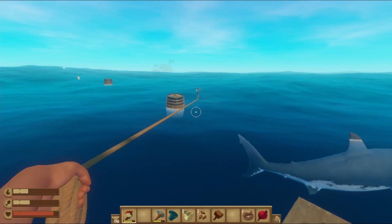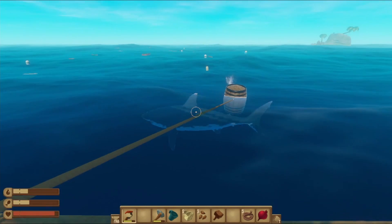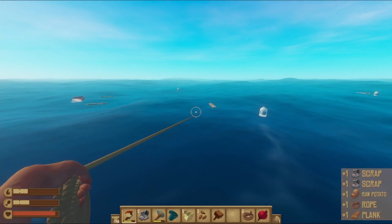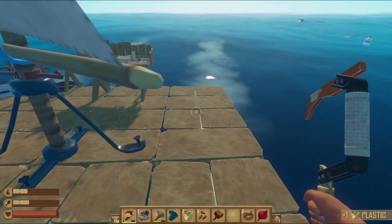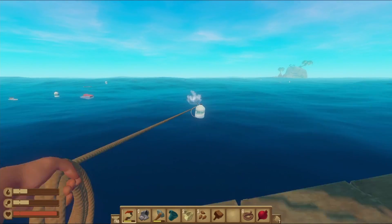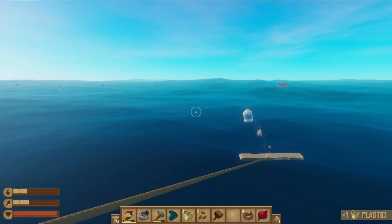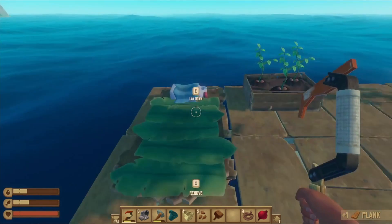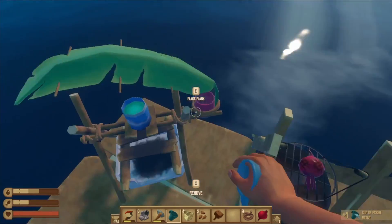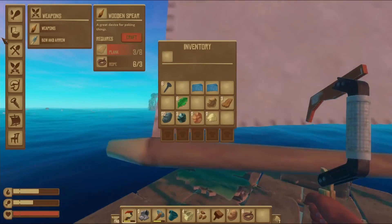An island! Perfect, just gonna get this. Let's hope this stupid shark isn't gonna get us. Yeah, we're gonna try to get a wet brick and a smelter today, because smelters are good — you can make vine goo, and vine goo is very good because with vine goo you can make water bottles, you can make everything good. So let's just do this, we're gonna go into the island with the raft.